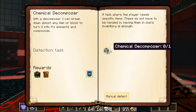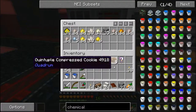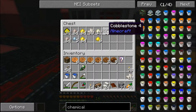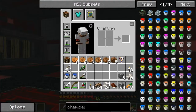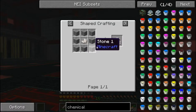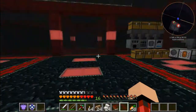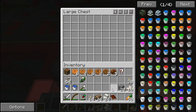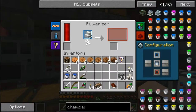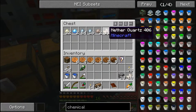We need to build ourselves a chemical decomposer. There's our nether quartz. We need to make laboratory blocks, which are stone, smooth stone, and nether quartz. Let's see if we can make a half stack or a bit more. I'm also going to grind up these quartz stairs since they aren't much use to me — they do grind up into nether quartz, good.